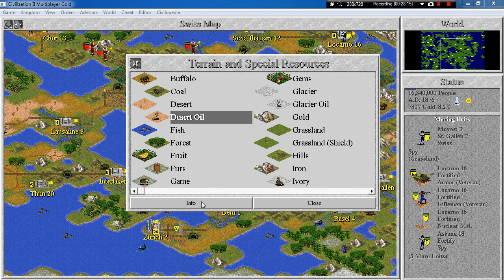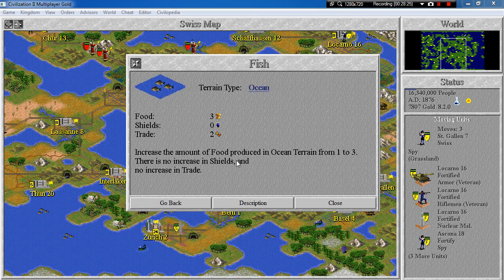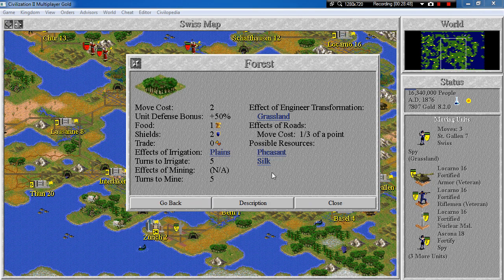Oceans already produce a lot of trade by themselves. Fish doesn't improve that — it only improves food production — but it's still a pretty decent special resource, and I wouldn't mind having it in the one-city challenge game. Normal forest is a good terrain, and with quite good special resources — both pheasant and silk are quite good.